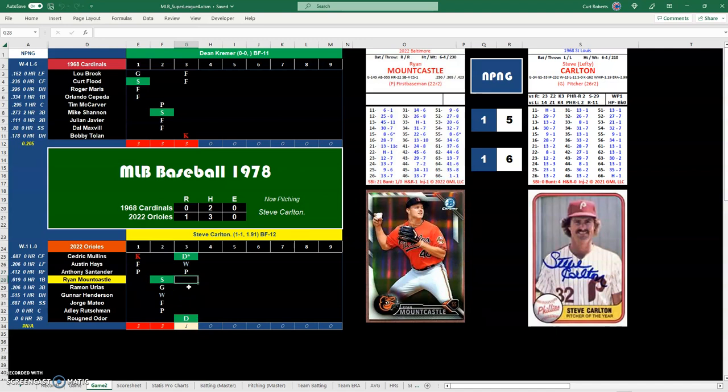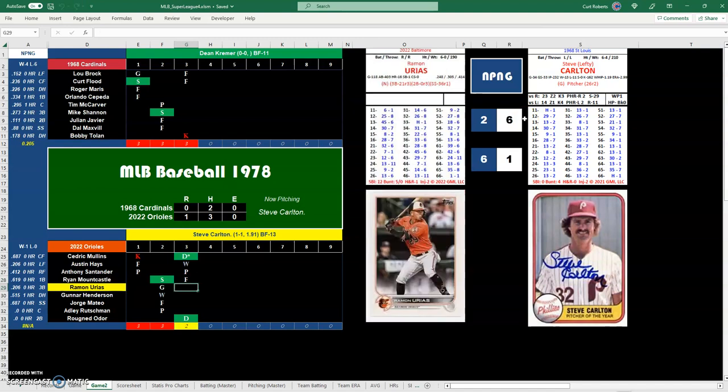Ryan Mountcastle is up with a 15 and that is an 8. Checking his hit numbers for a right-handed batter — 23 and under, Carlton gets him out. That will be a fly out, runners hold. And Ramon Urias, 26-13, will be a strikeout. Carlton got out of the inning.